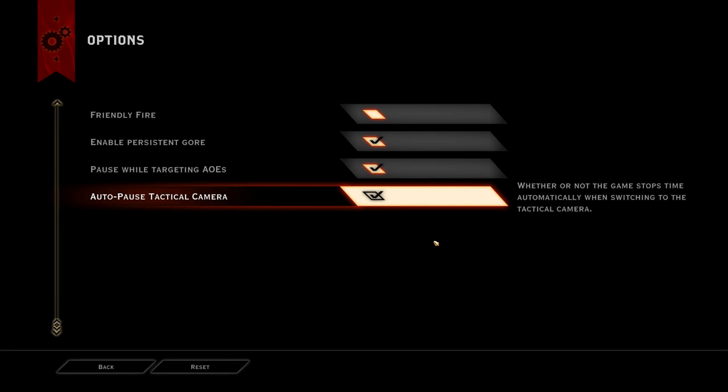Pause While Targeting AoE is pretty self-explanatory. When you're doing area effect attacks — like if you're going to do a massive blast of fire or ice or whatever — it'll sort of just pause so you have time to aim it where you want it to go, and then you hit the button and it will go automatically right back into full-time game. Auto Pause Tactical Camera is also pretty self-explanatory. When you go into the tactical camera to give orders to your party members and to execute maneuvers or just move to other locations, this will pause the combat so that you have time to do that.